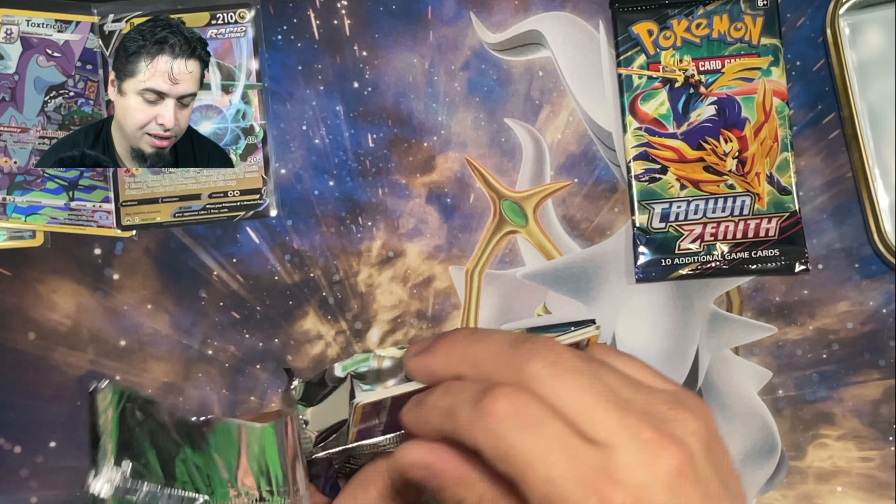We got pack number one of the second Zapdos tin. We got a Dig and Dugo, Electric, Rescue Carrier, Yungoose, Pokeball, Scyther, Starly, Riolu — and a Regigigas V-Star! Look at that artwork. That Galarian Gallery is amazing. And a Hyper Rare Psychic Energy. Nice — double banger pack! Excellent pack. Let's go ahead and get this sleeved up.